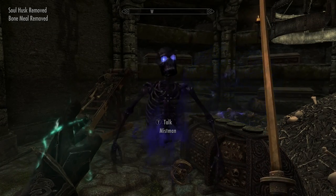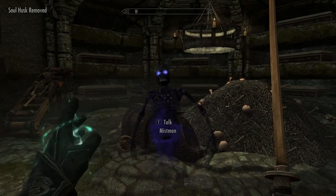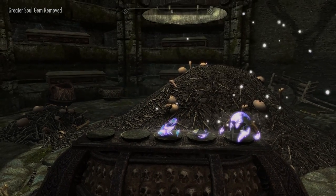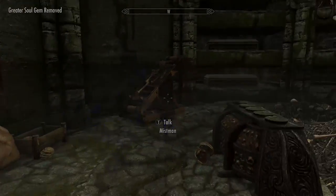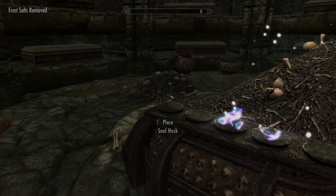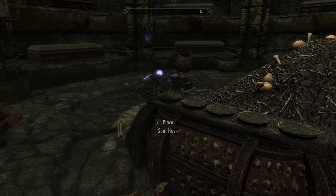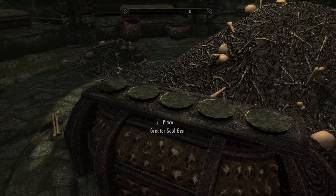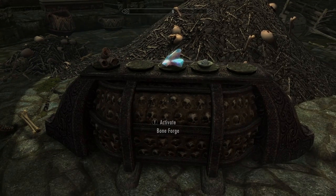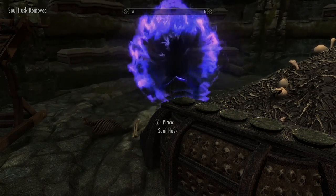I'm pretty sure this stuff is all part of the Dawnguard DLC, so you may have had experience with this if you completed it. That's pretty much all the combinations I could find. I tried a few more and they didn't do anything, so if there's a recipe I missed, do let me know. You won't need any other ingredients. I believe you get the soul husk from the Soul Cairn, which you can only access by completing the Dawnguard questline.